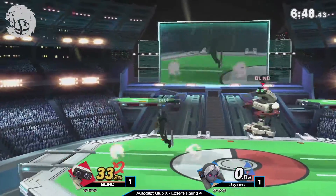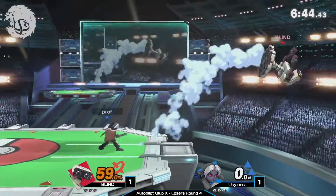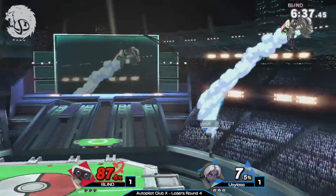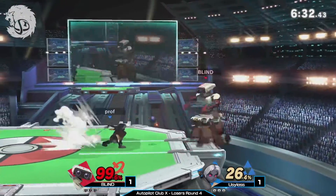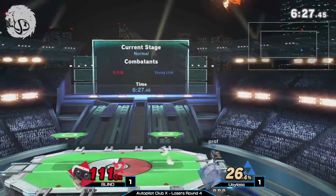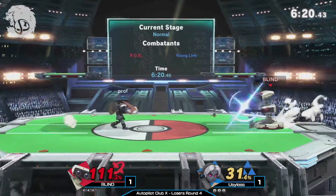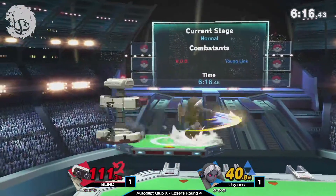This is probably a very comfortable situation for Prof. Let's see if Blind is able to pick it up — maybe he'll start going in more. Youngling has a really good boxing option as well. Prof putting 111% on Blind right now. Good use of the bombs at the ledge — the boomerangs, the arrows — they're not just safe, they start leading into kills. A well-placed boomerang on the shield is safe, and it leads into an up-B or up air.